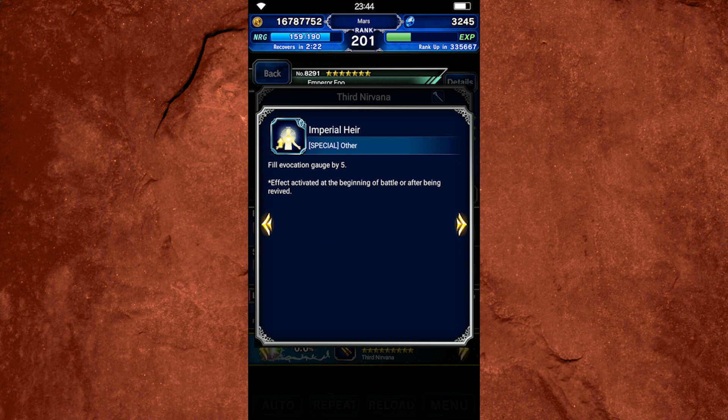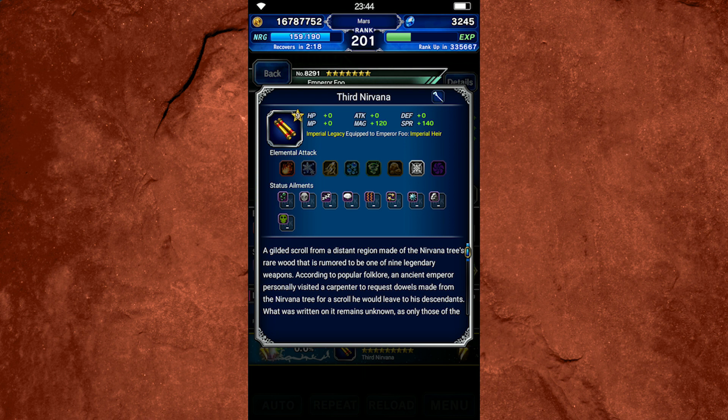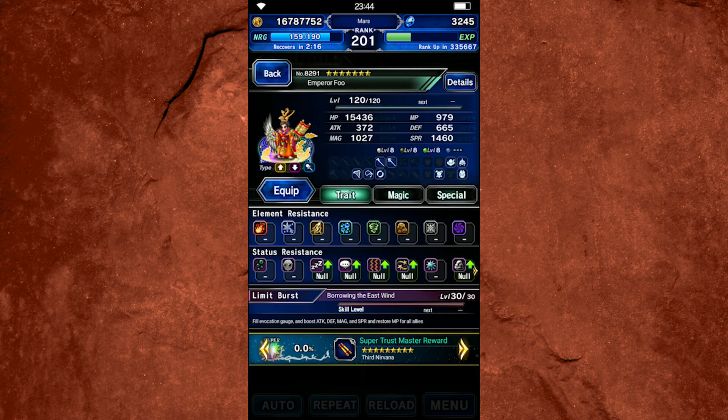The other thing this staff does is fill the esper gauge by five at the beginning of battle. A lot of Emperor Fu's abilities require esper orbs to activate them, so having the ability to fill the esper orb gauge a little bit at the start of battle is really handy. But it's not something I'm super stoked about or something I would pull especially hard to get, so if you miss it, it's not a big deal.